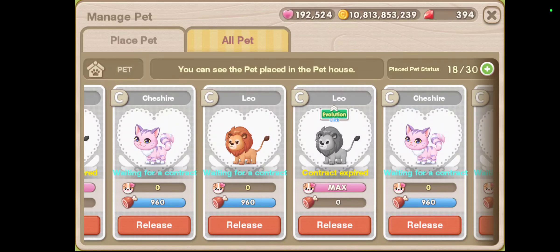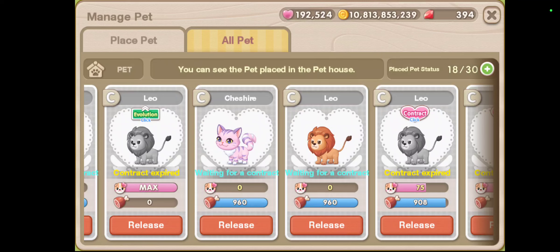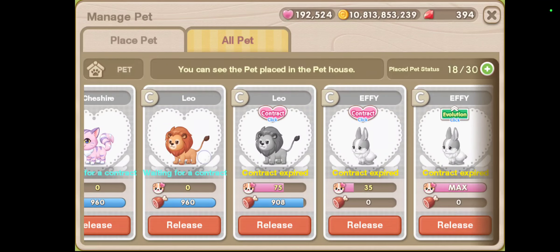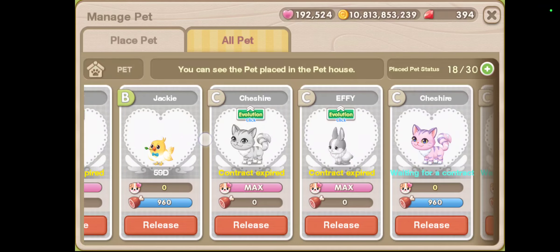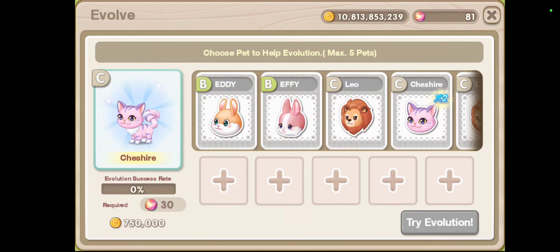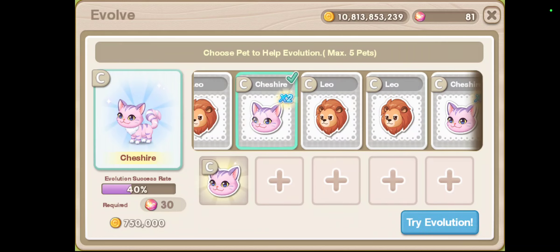There's a release button, but in order to evolve it you need to raise it until the heart level is at the max level. So if you newly hatched that pet, you cannot evolve it yet. Let me see if I can evolve this cat — okay, I will add the same type of pet.